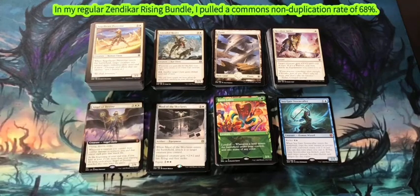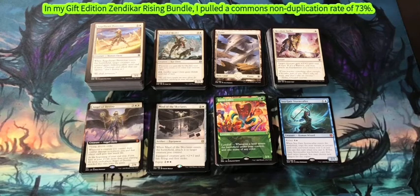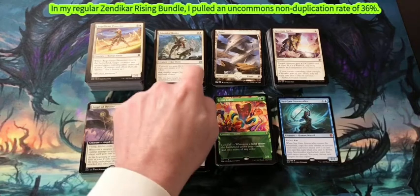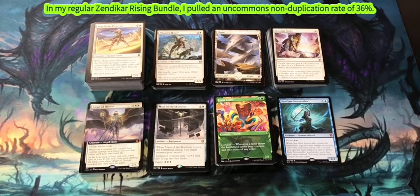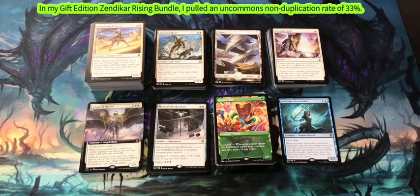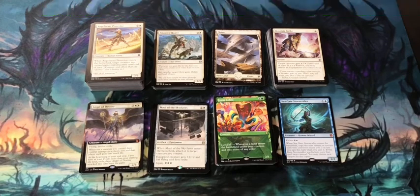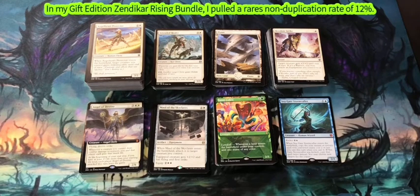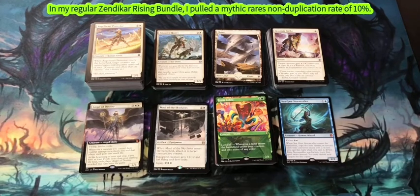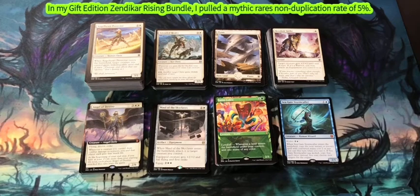Commons: in the regular bundle I pulled 69 different commons out of the 101 — a 68% non-duplication rate. Fared a little better with the Gift Bundle: 74 commons out of 101, a 73% non-duplication rate. Uncommons: 29 out of 80 in the regular bundle — 36% non-duplication rate. In the Gift Bundle, 27 out of 80 for a 33% non-duplication rate. For Rares: in the regular bundle I had 5 out of 64 — 8% non-duplication rate. In the Gift Bundle, 8 different rares out of 64 — 12% non-duplication rate. In my regular bundle I pulled 3 Mythics — one was Lithoform Engine as a duplicate — that's a 10% rate. In this bundle I only pulled Seagate Stormcaller, so 1 out of 20 is a 5% rate.